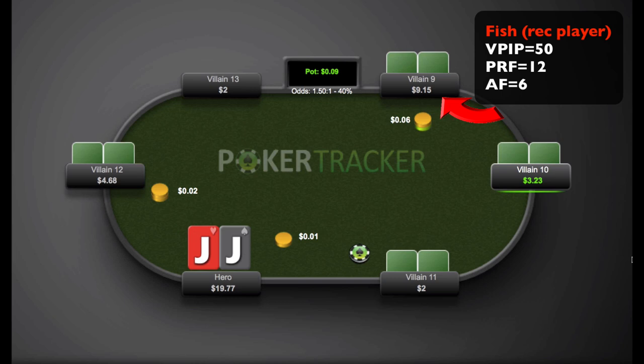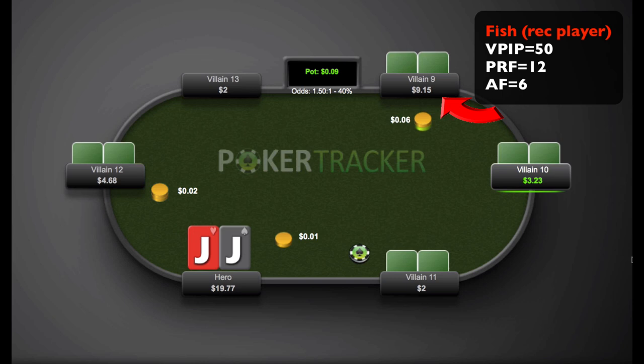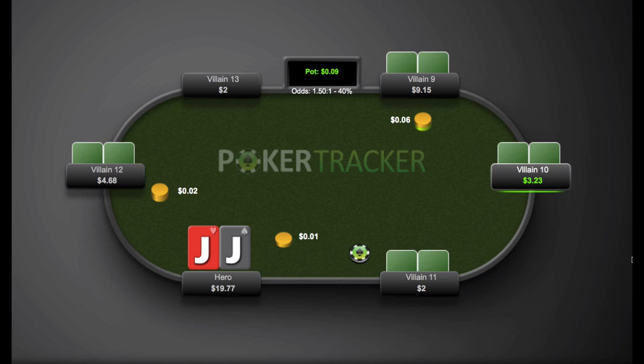Villain 9 is a 50-12-6 — that's VPIP, PFR, and aggression factor. If you don't know what those numbers mean, it's basically data you get on your screen based on hands you've already played against these players, using a program like Poker Tracker. There's a link in the description if you want to get these numbers on your screen. When I see a 50-12-6, immediately that's a fish — a recreational player — not even a question.